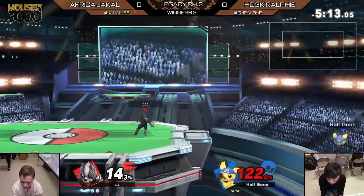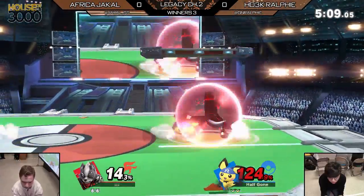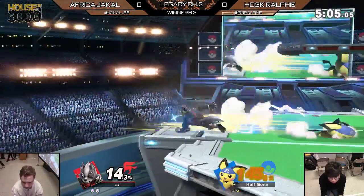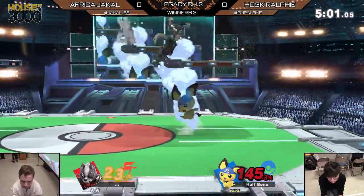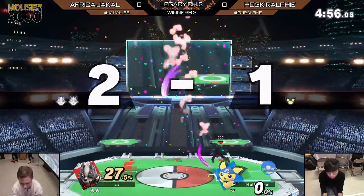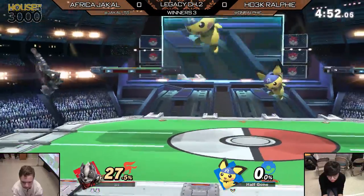Not even just character knowledge, but situational knowledge. But now Pichu really has to get the mixup — get that down throw, get those back air resets in, because that is how Pichu racks up damage. Right now we have Pichu at 145%. This Wolf is gonna be trying to blow the big bad house down, because pretty much all it's gonna take is one blow to kill Pichu — and the up tilt is gonna do it.